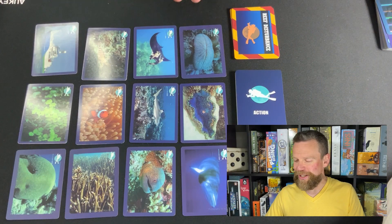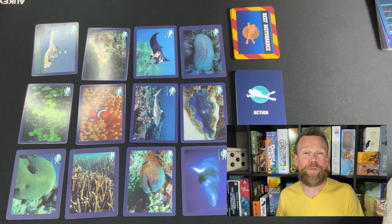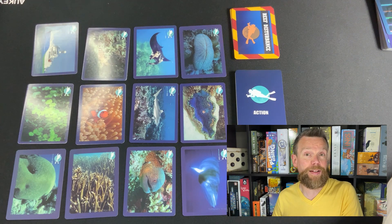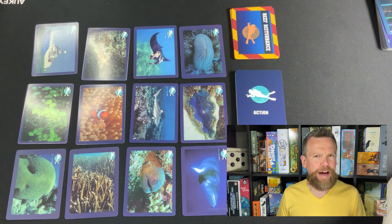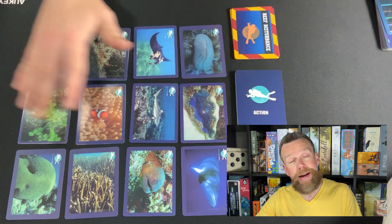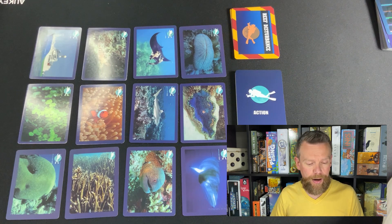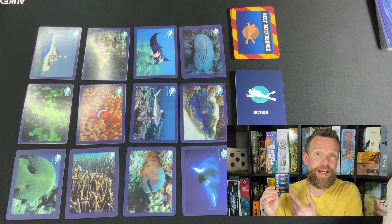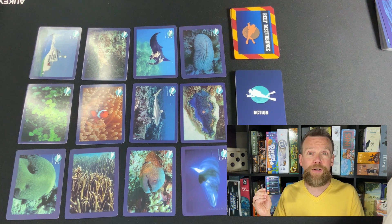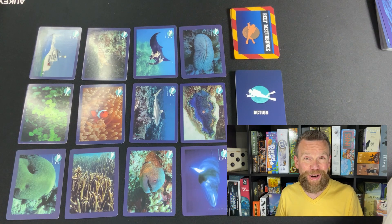I've laid out the cards here. You can see there are pictures on them of different kinds of plants and animals that you'd find on a coral reef. The game is about learning about this ecosystem and the impact that people are having on it. Players are trying to guess what kind of creature is depicted on each card. There's a cheat sheet that gives you the different categories: hard or soft coral, algae, fish, marine mammals, or invertebrates.